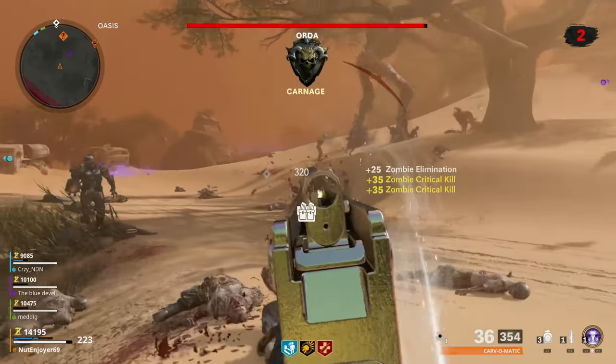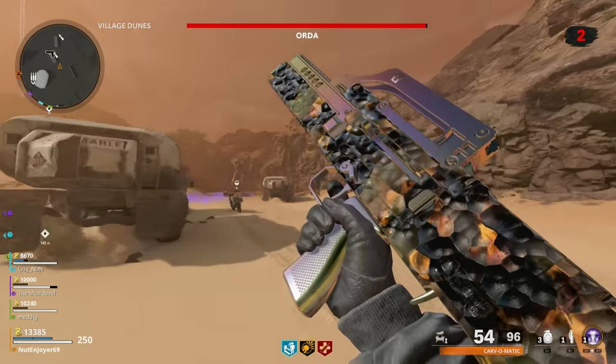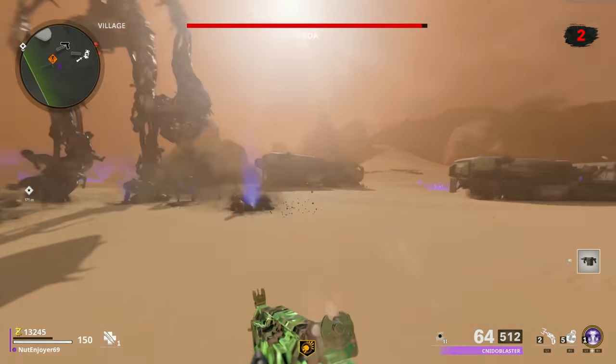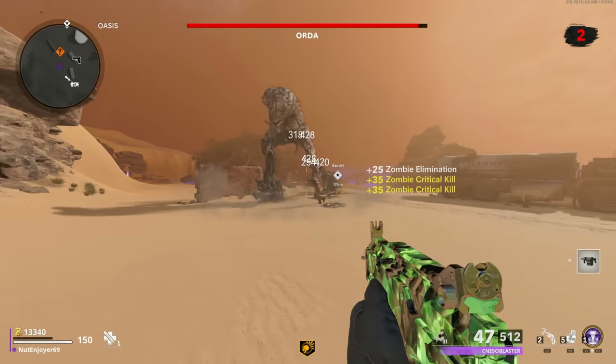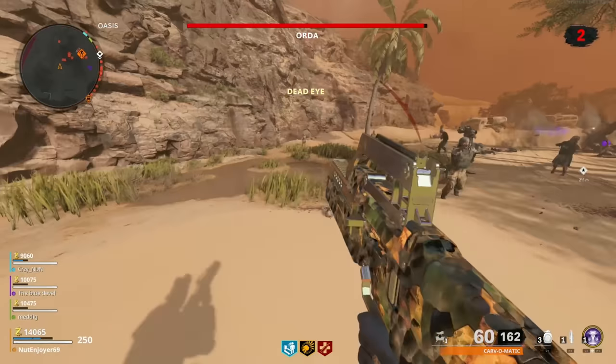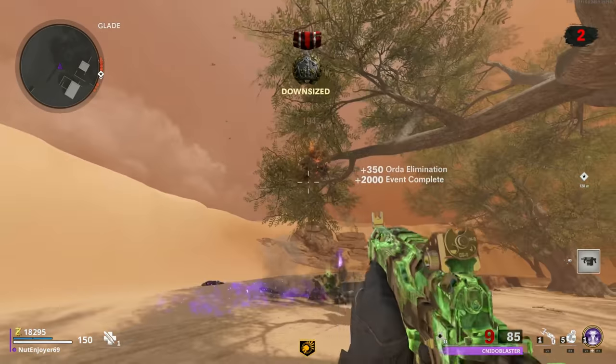The Orda Event is also pretty decent for getting zombie spawns. This one's pretty simple — you just shoot Orda enough to piss him off, but don't kill him right away. After you rile him up, he'll trot after you, and this is where he'll start periodically spawning in zombies. You gotta do the same thing as the Black Chest Event and just kill all the zombies that spawn in until the spawns stop, and then you can beat Orda's ass.